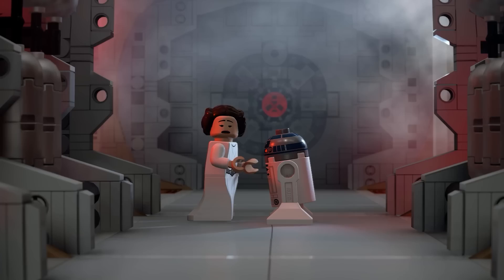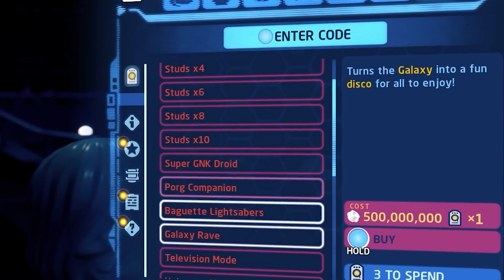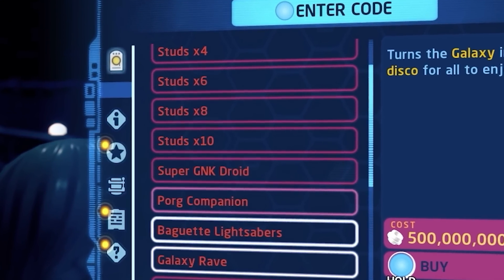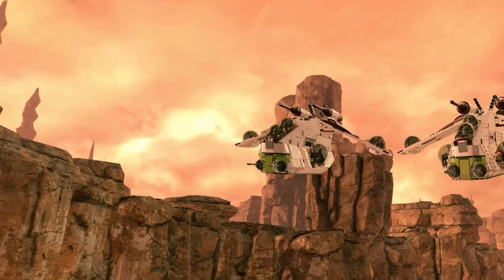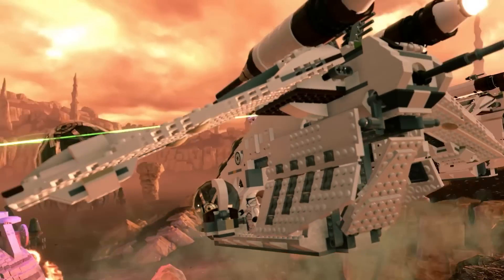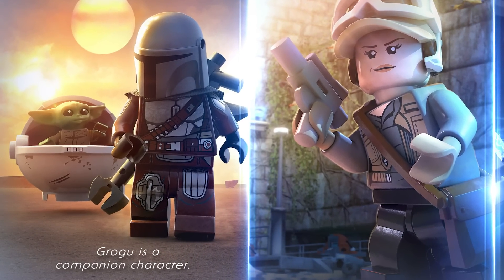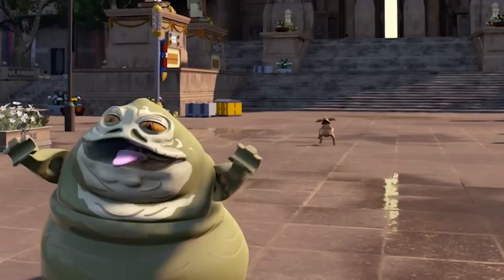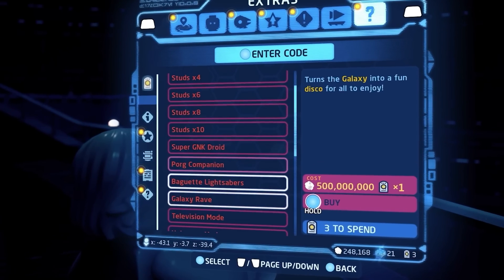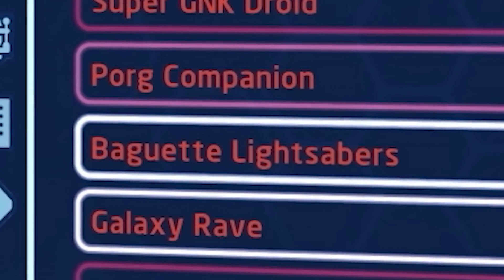Starting from the top of the list, we can see Studs x4, x6, x8, x10, Super Gonk Droid, and Poor Companion. Companion characters, if you weren't aware, appear to be a new subsection of characters. Grogu has been confirmed to be a companion character, but we also see Salacious B. Crumb appearing to be one as well. Baguette Lightsabers is next, and this will obviously change lightsabers to bread.